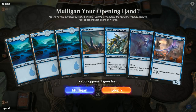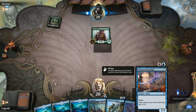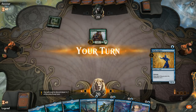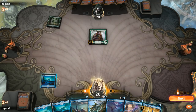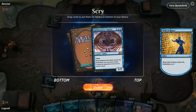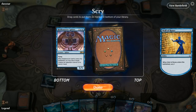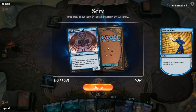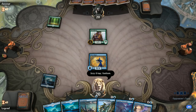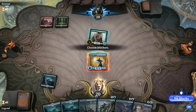We're on the draw with a pretty decent-looking hand — a good curve of spells for the early game, and the Drake that can potentially cost four mana thanks to the Warden. Facing a turn-one Pelt Collector, the Wall of Runes lines up pretty well here as a blocker. I'll bottom the Riddle Master since it's going to cost five even with the Warden. The opponent appears to be on red-green Gruul aggro.